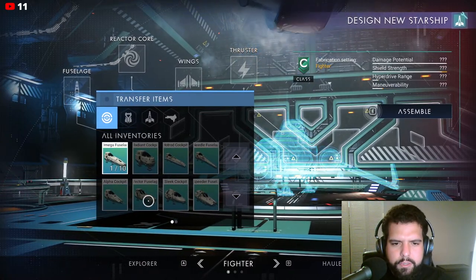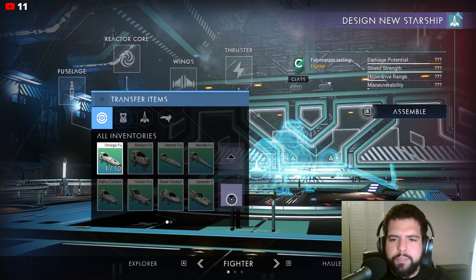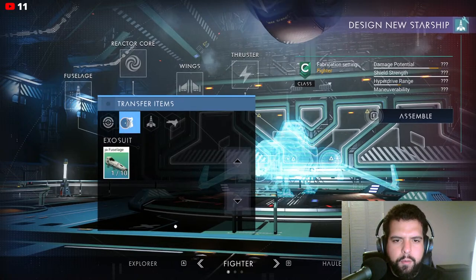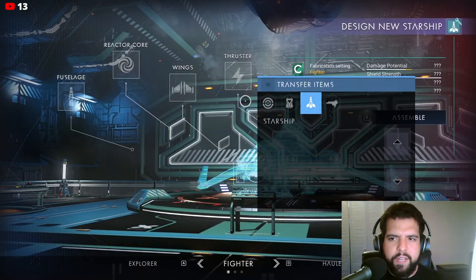Alpha Cockpit, Vector, Fuselage, Sleek, Speeder - I think it was always a snow speeder, so that's pretty accurate. Turbine. So I need to get some wings and thruster. Let me see what other ships I can scrap.